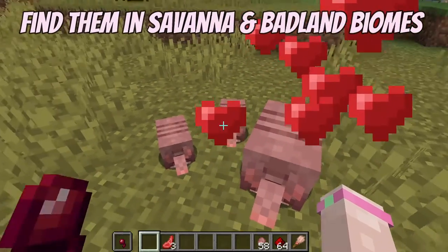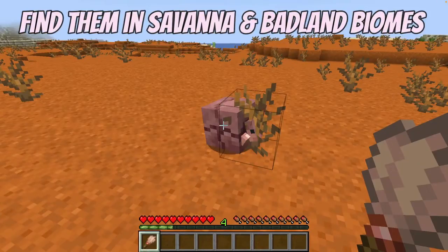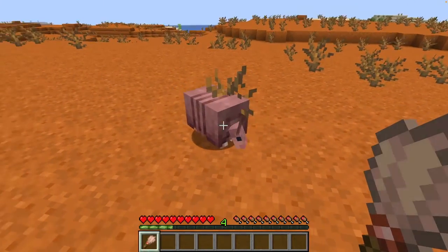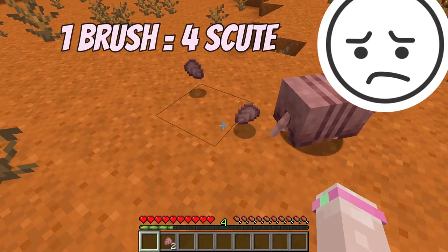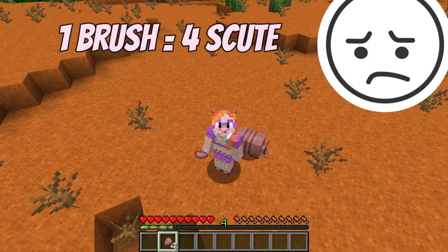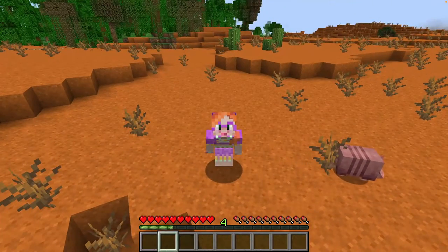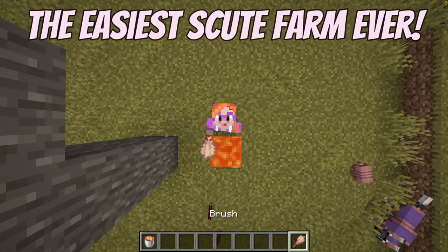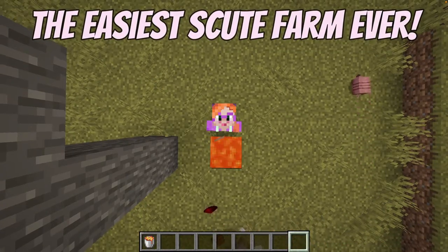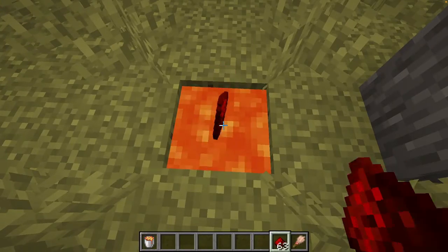Armadillos are pretty easy to find in savannas and badlands and you need to brush them to get the scute, but one brush only gives you four scute so you need lots of brushes and brushes don't stack up. Brushes are rubbish so we will use a different little hack to get our scute. Let me show you how to make the world's easiest armadillo farm — no brushes and no redstone.